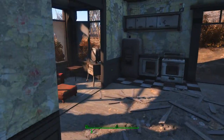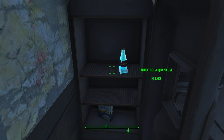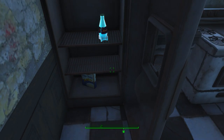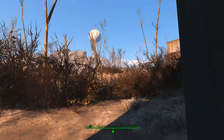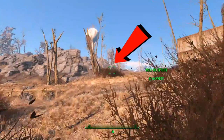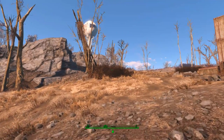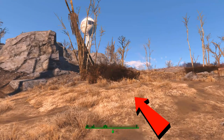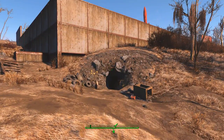Go to the refrigerator and grab the Nuka-Cola Quantum, which does respawn. Move over to the back door and head in that general direction. You may catch a glimpse of the den as you go by. If not, keep going — there's a little rise in the terrain right here. Go there, turn right, and there it is. Thanks for watching.